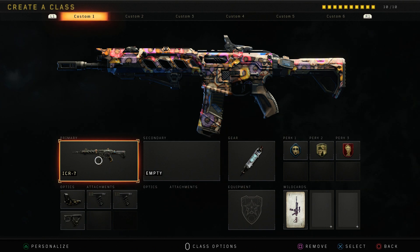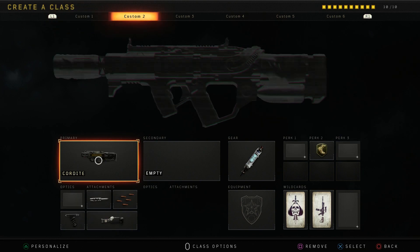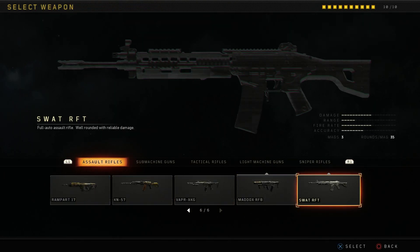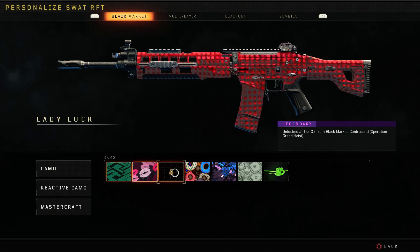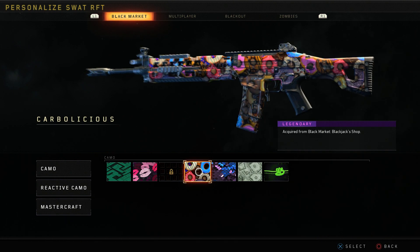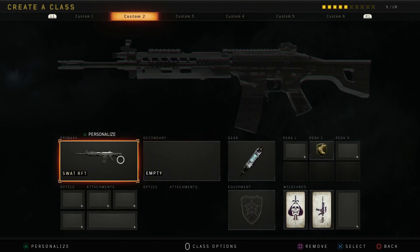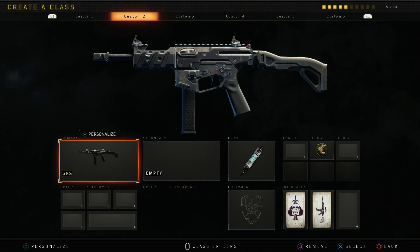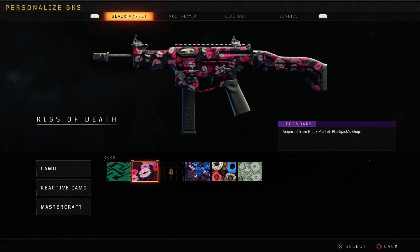First I'm gonna show it off on a couple weapons that camos usually look good on — one weapon from each class. You've just seen it on the ICR. Another gun that usually looks really great is the SWAT, so we're gonna check it out here — looks pretty dope, you see a lot more donuts on this one. Now checking it out on a submachine gun, I usually use the GKS so we're gonna check that out.